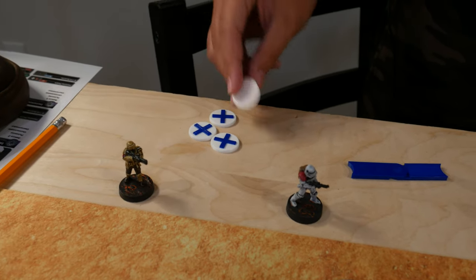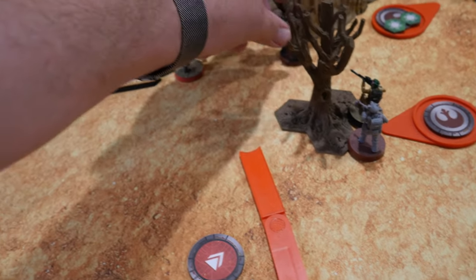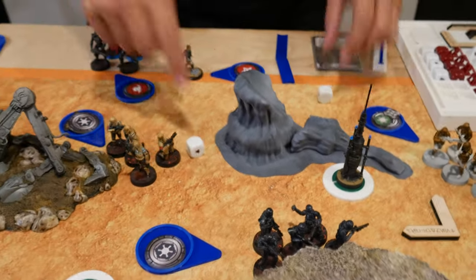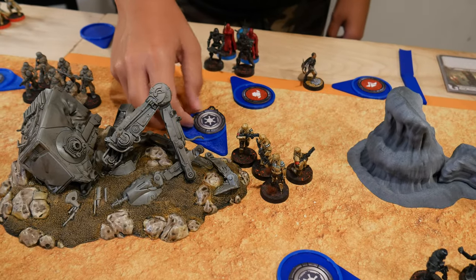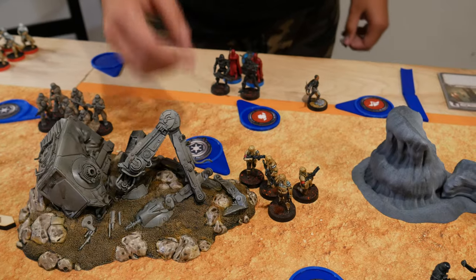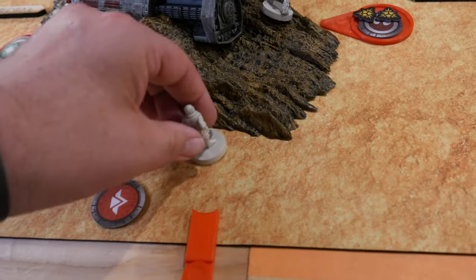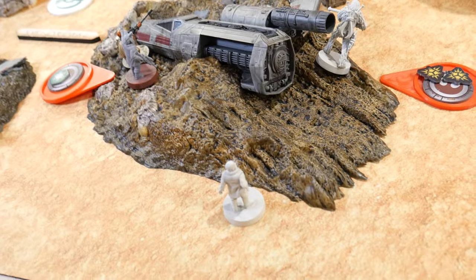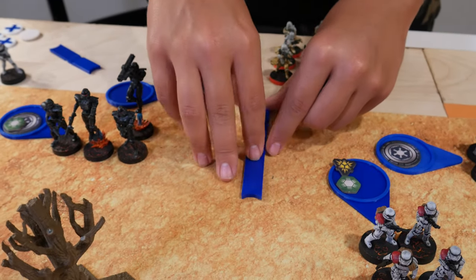The Empire uses a pass token. Chewbacca deploys here and takes a second move up behind the rock. Drew again, got a Core — roll for suppression, none gained. Going to deploy my generic officer — Major Mark — he deploys here, takes cover on the sniper and himself to give out some dodges, then inspires to remove both points of suppression.